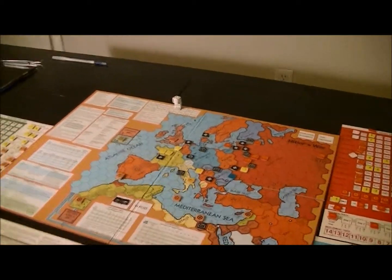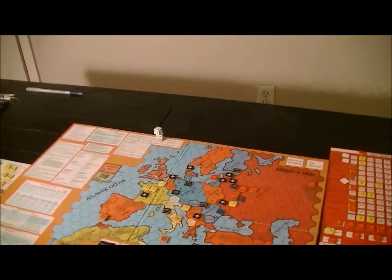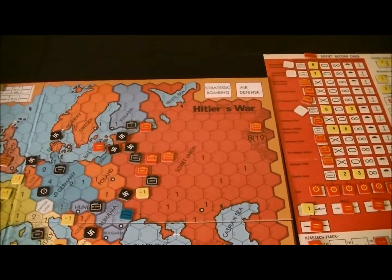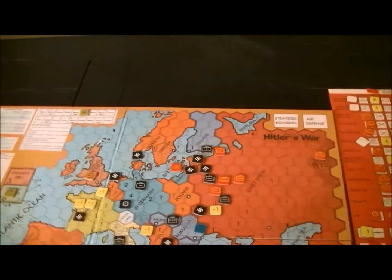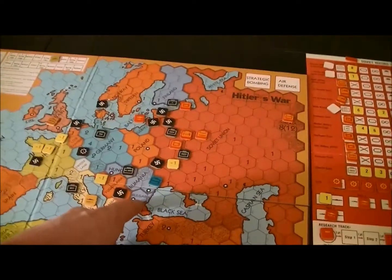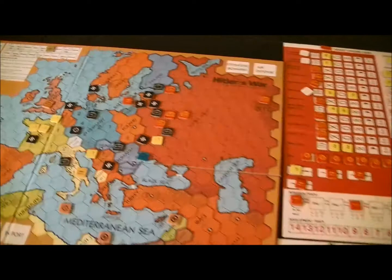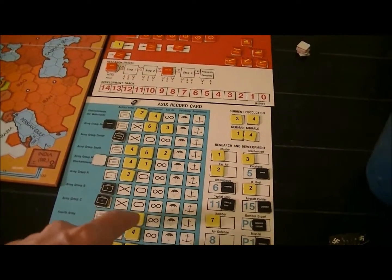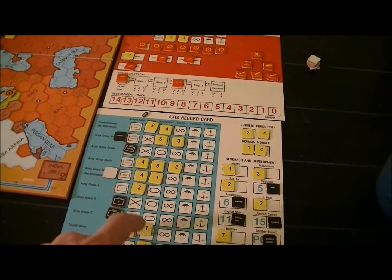Once Barbarossa starts, the die is cast and the flavor of the game is pretty much decided at that point by what happens there. The minor allies come in — I was mistaken, they all provide troops. Well, not Bulgaria, but Romania and Hungary do. Romania gives two infantry and a tank, Hungary one of each.